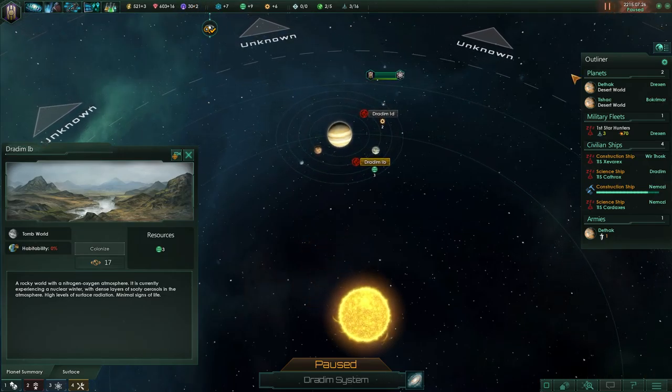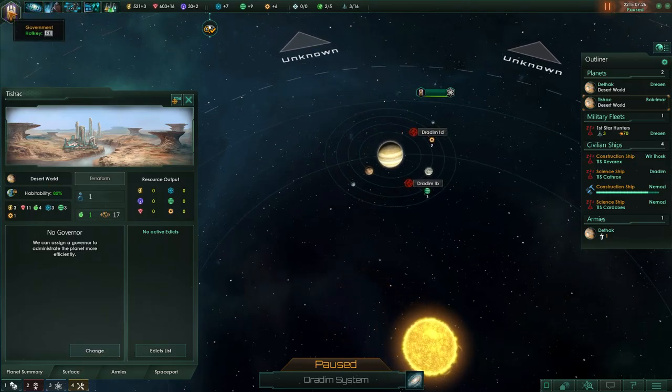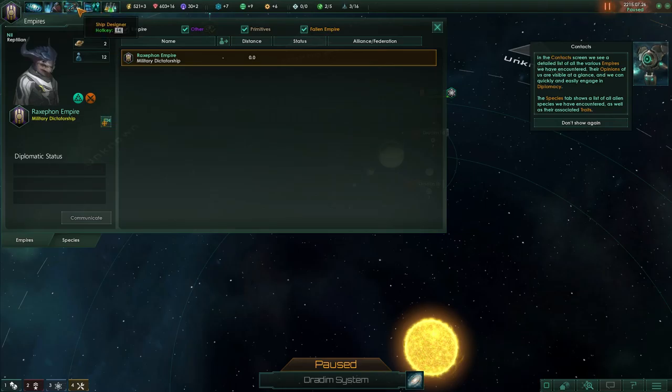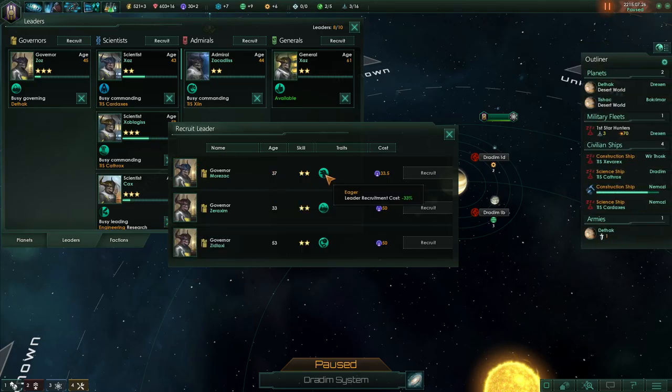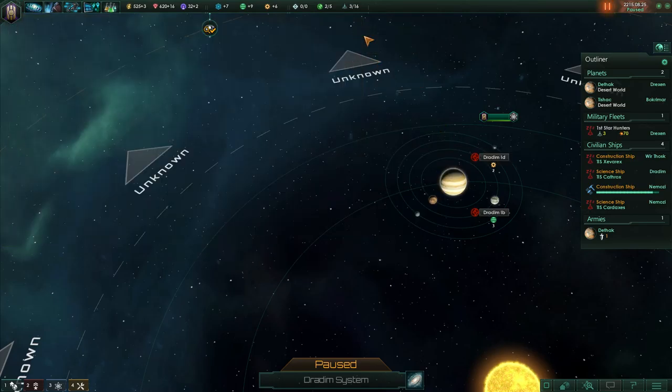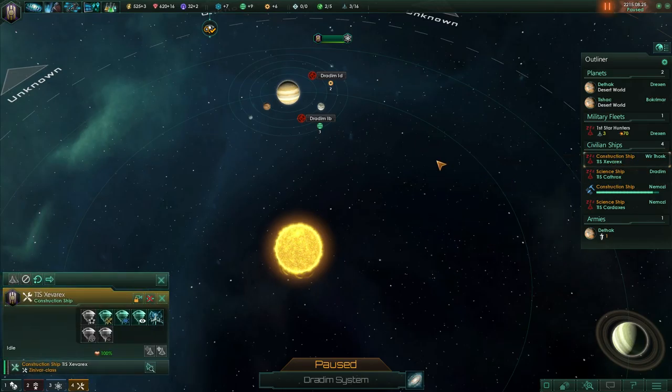Alright, now I've got enough to do what I want. I need a governor. Leaders — there we go, recruit. Leader requirement cost minus 30%, clear blocker cost. I'll do this one. I do not have enough influence — alright, I'll just save up, getting two per month. While I'm saving up for that, might as well get a construction bot and go over here.